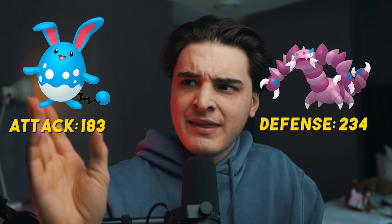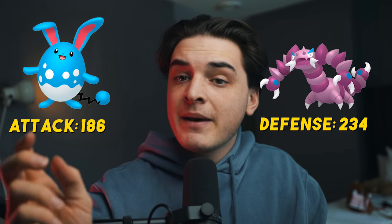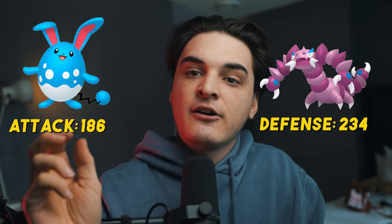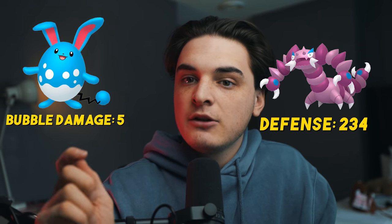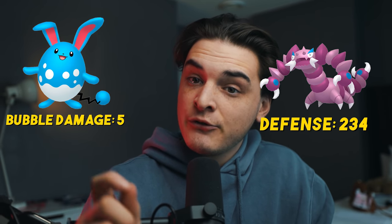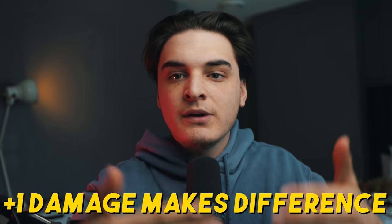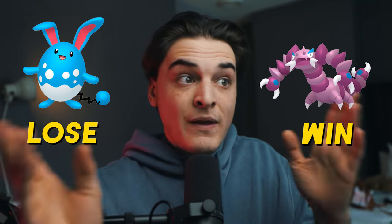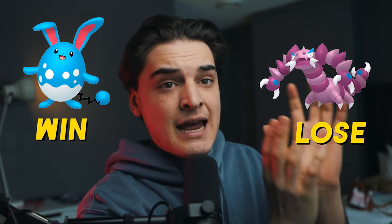The breakpoint is going to be the point at which Azumarill's attack gets high enough that its fast move, Bubble, does one extra damage. So let's say your Azumarill goes from 184 attack to 186 attack - you got a better IV one. That change in attack stats is going to make Bubble do six damage every time you use it instead of five. You can see how this could be useful because fast moves add up, and that one extra damage can really add up and allow you to win that matchup.